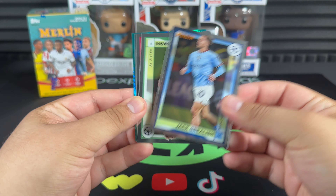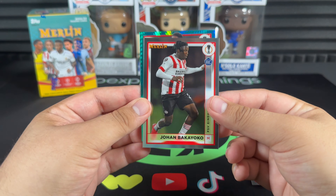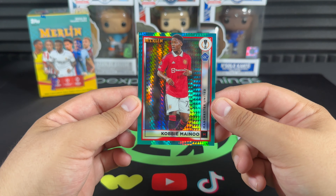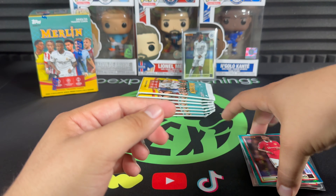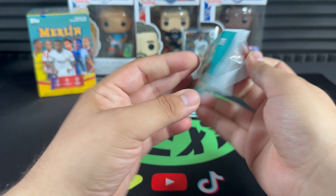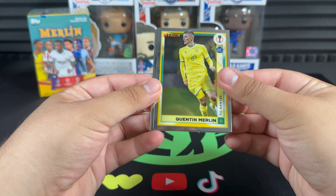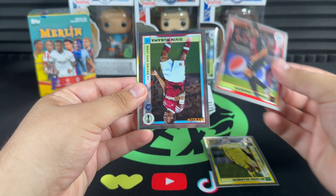Jack Grealish, Furuhashi, Cancelo, Barça boy Bakayoko, and a rookie from United — haven't heard of him myself, but a rookie is a rookie and it's an aqua prism, so we'll take it. Kobbie Mainoo, playing for United — not bad.